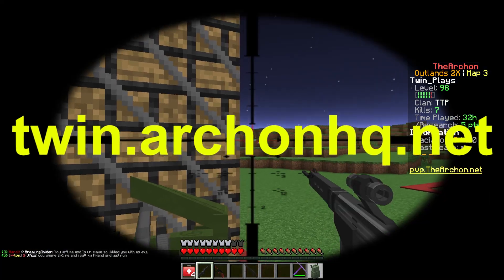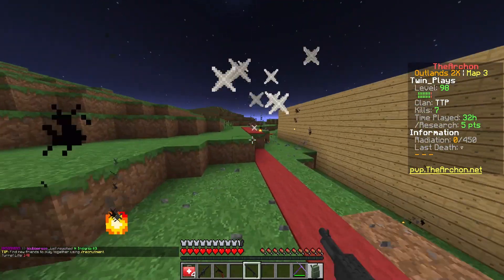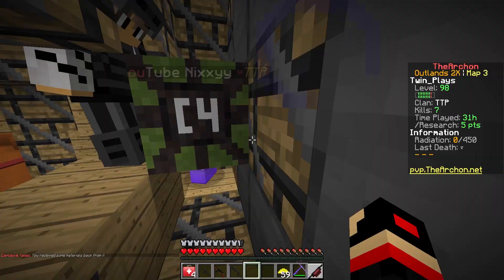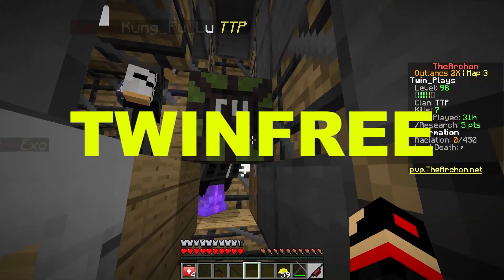I'm playing with Outlands 2x right now and the IP is twin.archonhq.net. If you guys haven't played it yet and you want to get a free rank, definitely go to the shop on the left-hand side — it'll be a free rank from a YouTuber. The code is 'twinfree' and that'll get you a free rank on the server.